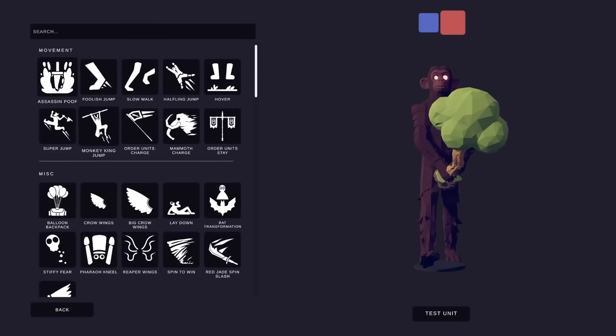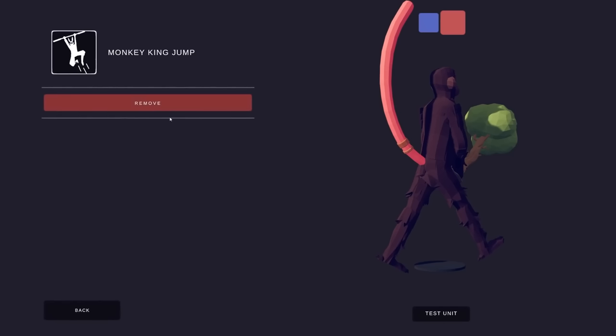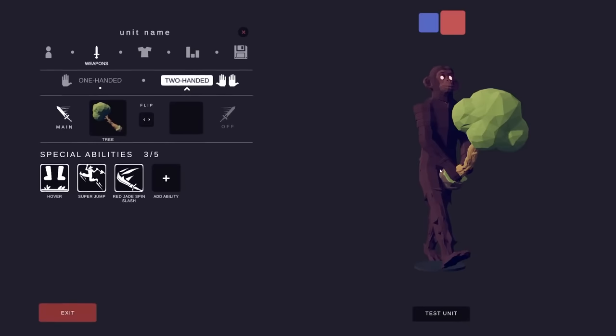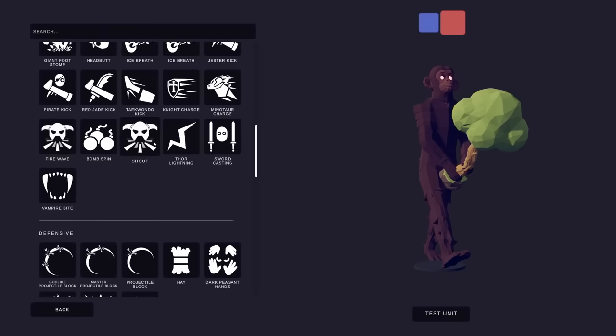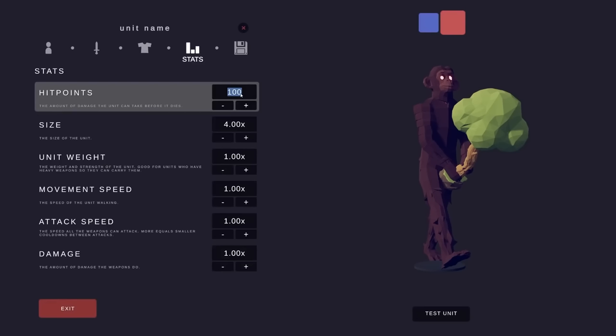I kind of want to give him a jump — maybe a monkey king jump, except that gave him a giant tail. I can't call the tail, never mind. We'll give him a regular old super jump. Red jade spin slash — I want to see him slash and spin with that giant tree. Giant foot stomp just makes way too much sense. A shout — that makes so much sense for King Kong.